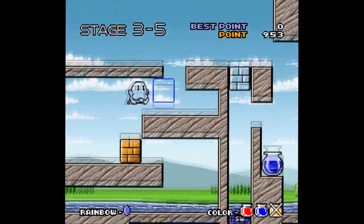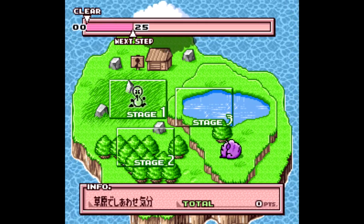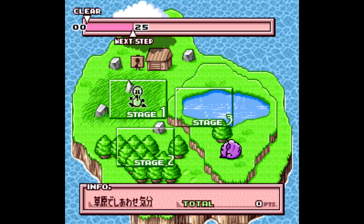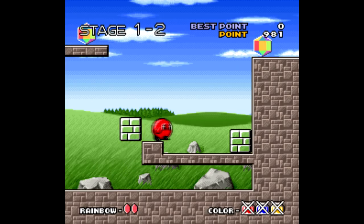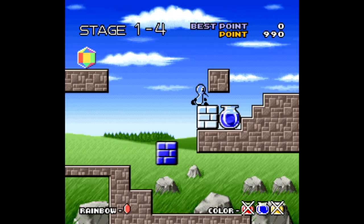Unfortunately, the original Super Famicom cartridge goes for about $250 on average, but there are reproduction cartridges that go for $40 to $50 if you're into that. Or you can just throw the ROMs onto a flash cartridge and play it that way. Suteha-kun is one of the better games to have never been released outside of Japan, and if you like what you see here, go check it out.